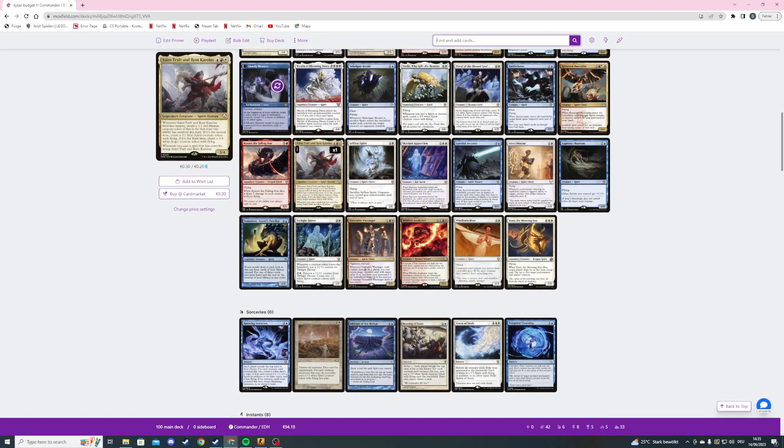Staffless Spirit — two mana 2/1 spirit with flying, and we can sacrifice it to give our creatures indestructible until end of turn. Then we're playing Skyclave Apparition — a three mana 2/2 core spirit. On ETB we exile a non-land, non-token permanent an opponent controls with mana value four or less, and when it leaves the battlefield the exiled card's owner creates an X/X illusion token where X is the exiled card's converted mana cost.